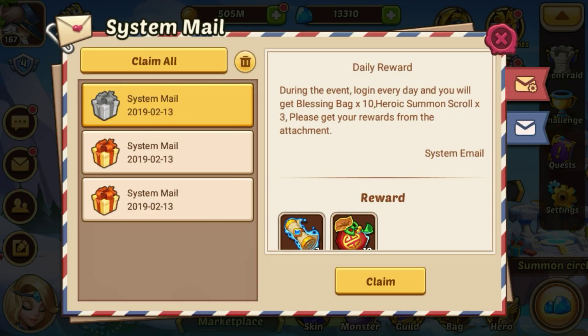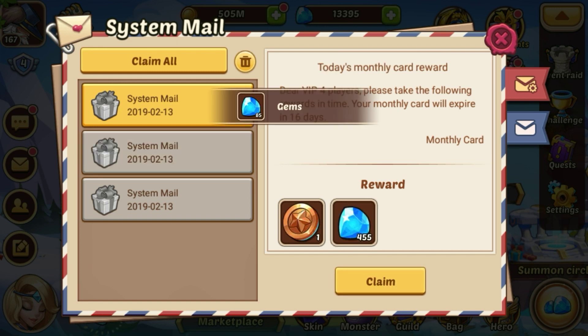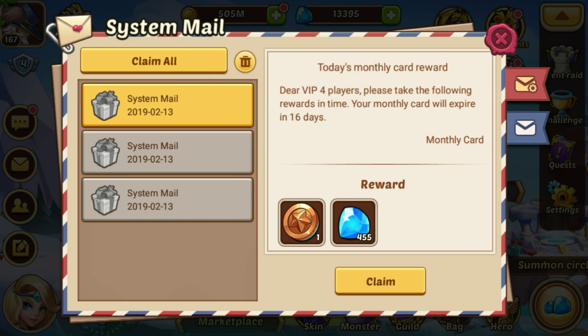Next we're going to check our mail and get our daily reward. I do have a mini monthly and monthly card going right now — I got those at a discounted rate. The mini monthly was $1.99 and the monthly card, or the senior privilege card as it's called now, was $8.99.